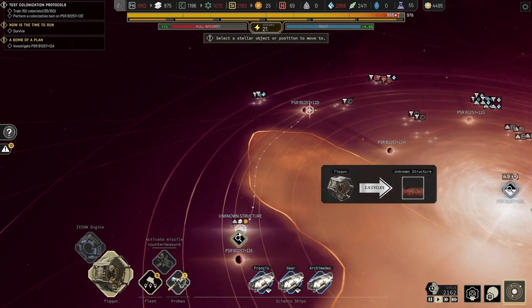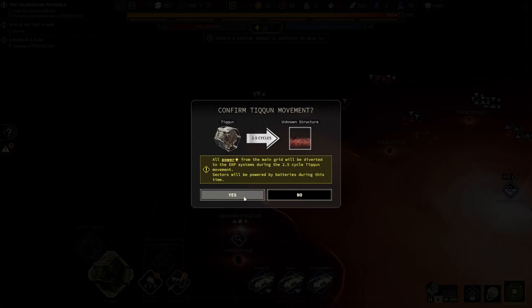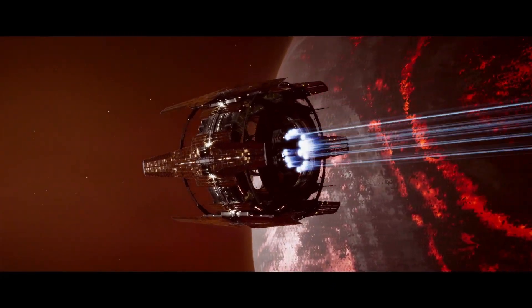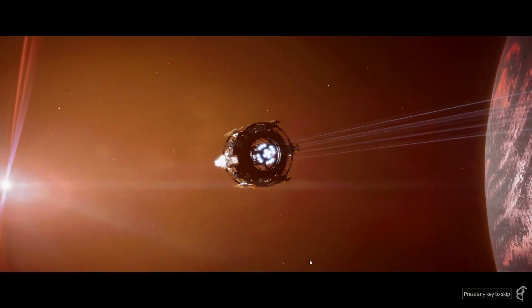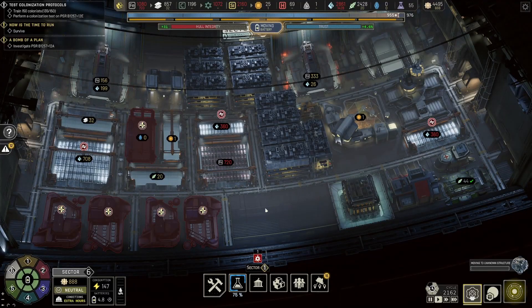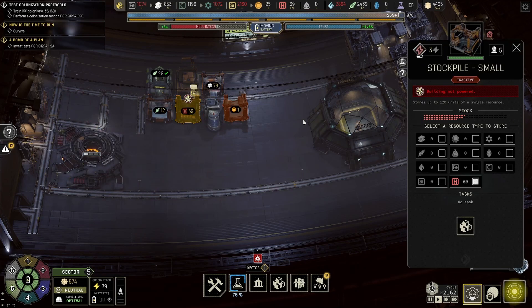So now Tycoon — I don't know if it's gonna be good or bad, but let's fly to it. Hopefully we'll make it. 2.5 cycles — let's not think about it too hard, we can do it. All the planets around here seem like they're burning, kind of cool I guess. Sector 5 — this is almost built, isn't that cool.